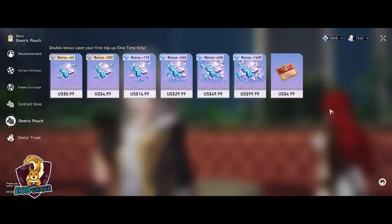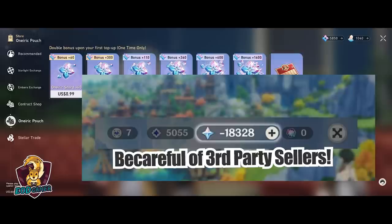One of the things I actually thought about for the longest time and could never figure out: how do third-party sellers of premium currencies for gacha games sell at such a huge discount? Are they using some kind of illegal method, or what is the exploit and how do they actually make that money?